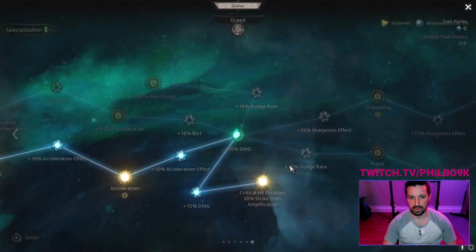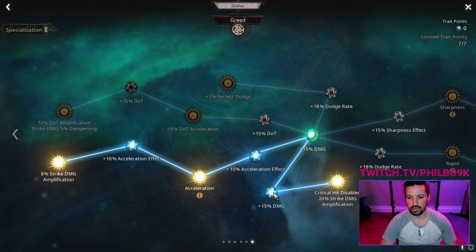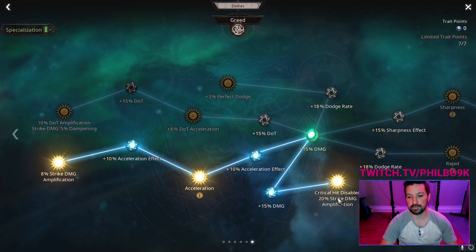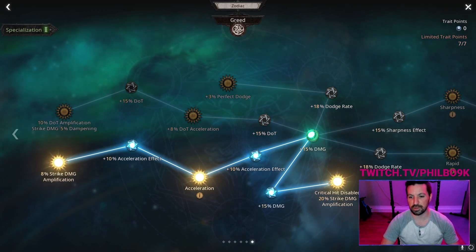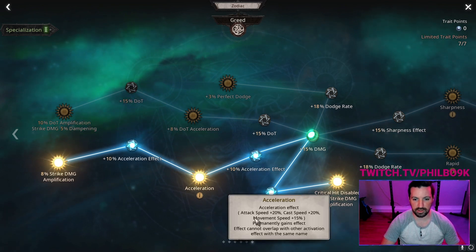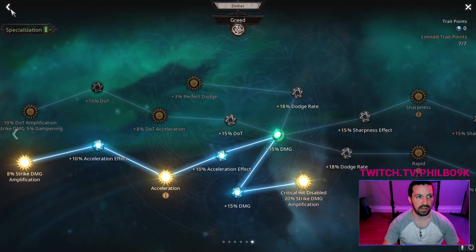In the second part of the Shade tree, this is why I like the specialization so much — you come down here and get Critical Hit disabled plus a 20% damage amplification on Strike. This pairs super well with Persistence because Persistence adds all that strike amplification but disables critical hit — so we don't have critical hit anyway and it synergizes very well. Then we grab Acceleration: extra cast speed and movement speed, which is super important, plus more strike amplification.